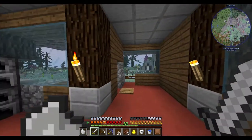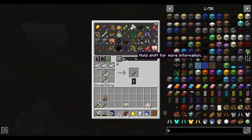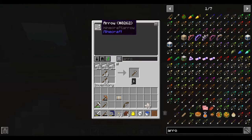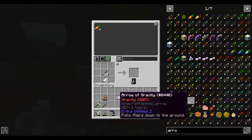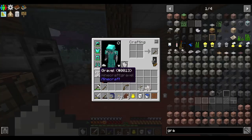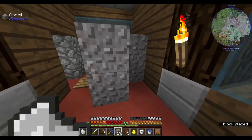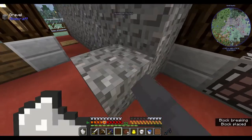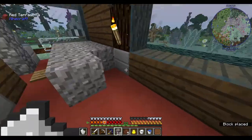I still gotta fix my house but that's gonna be for another episode. I'm probably gonna need a bow. I have a bow — do I have some arrows? I only got four. I gotta craft some arrows. Only got 12 arrows, I need more flint. Do I have gravel? I do. I'm just gonna really quick gather more flint, hopefully it won't take long. I only got two more flint — that's unfortunate.